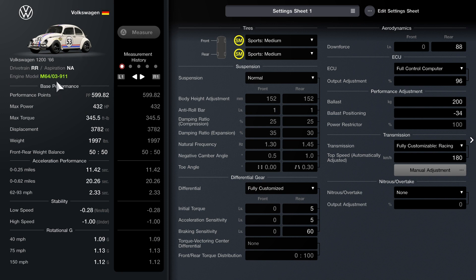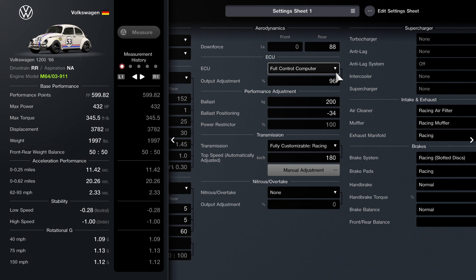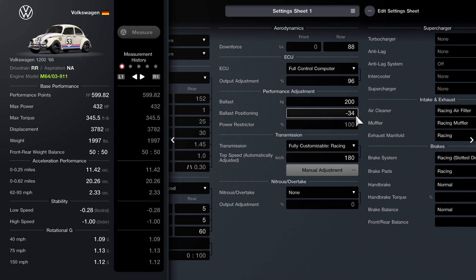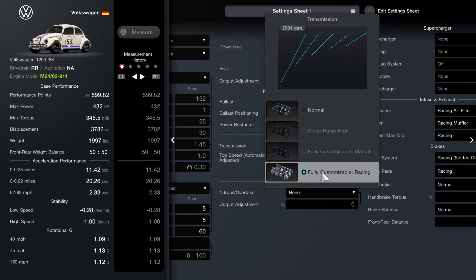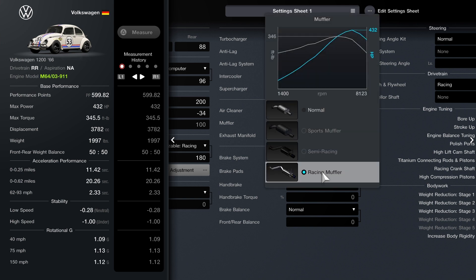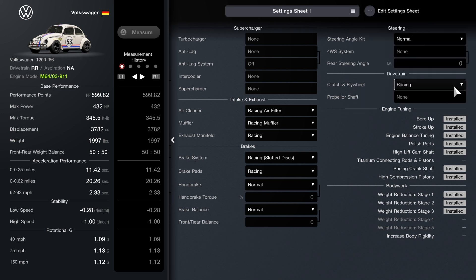Here's the setup for the car. The new engine is shown in green font. For this episode, the wheels are sport mediums for this particular race. Suspension is normal. We have the differential fully customized at 55/60. Downforce — the rear is set to 88. The ECU is about 96. Ballast is 200 at negative 34. Fully customized racing transmission set to 180. For the intake and exhaust, everything is racing. Brake pads are also racing — the brakes are actually what brings the performance up a lot. Clutch and flywheel is racing as well. Everything you see on screen is what you'll need for this setup.